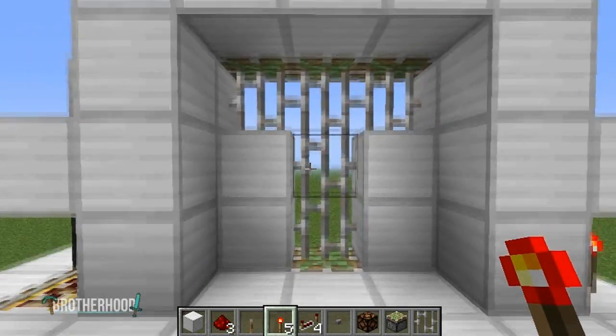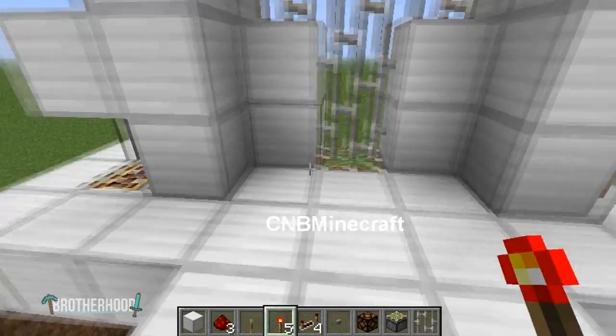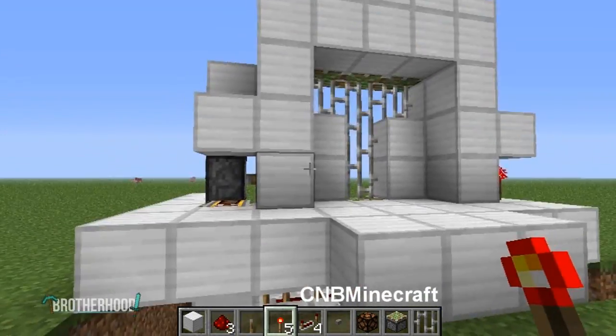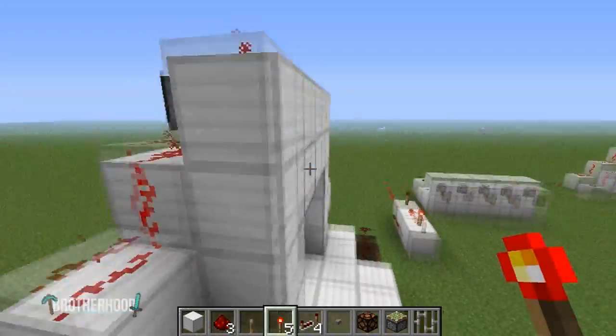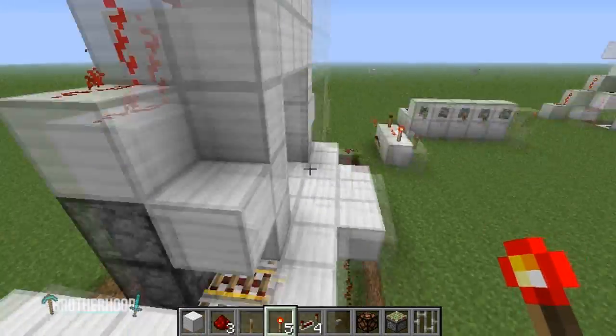If you like this door, this isn't my design — this is by CNB Minecraft, his 3x3 door. The actual mechanism is 7 wide and 3 deep, and maybe 10 tall or something like that. You can do a little finagling up here with the redstone to make it shorter.